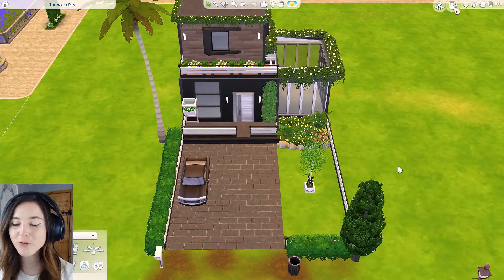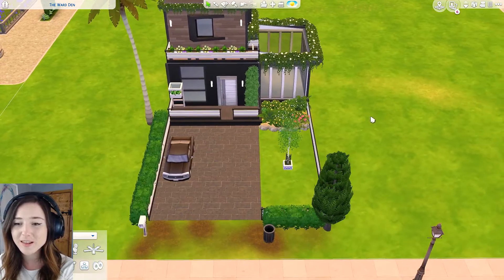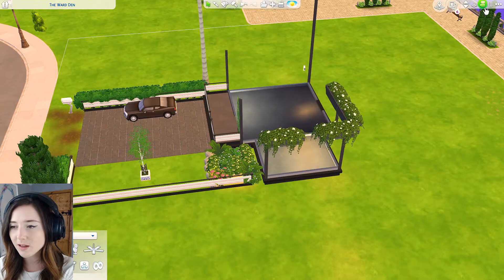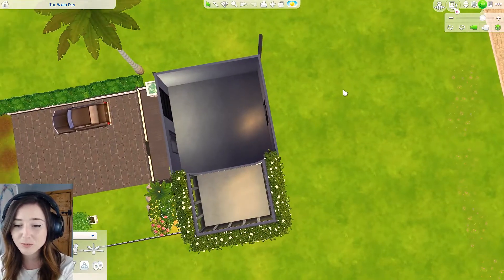So so far this is what I've got for the front of the house. I've added these little boxes throughout the entire house, sized them up to do this bit and I think it looks really nice and I still think it looks modern. How is it still worth 30,000? I had to keep going backwards and forwards between going to manage worlds and stuff so I think we're just gonna have to keep doing that.